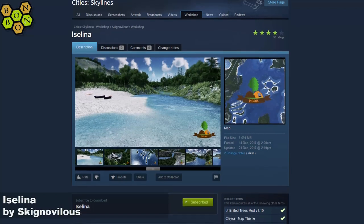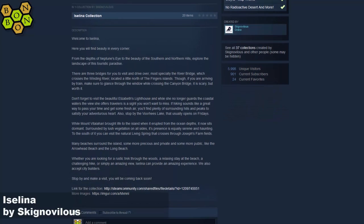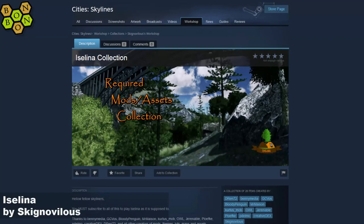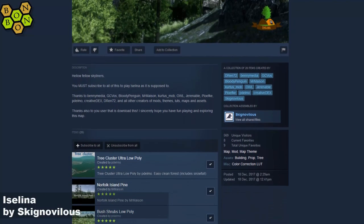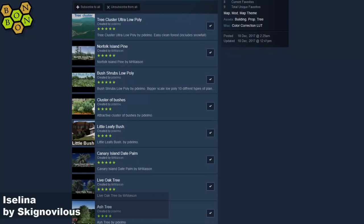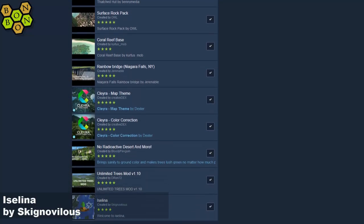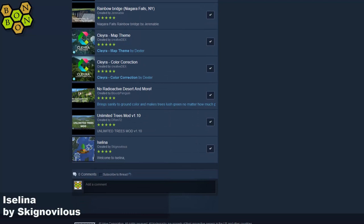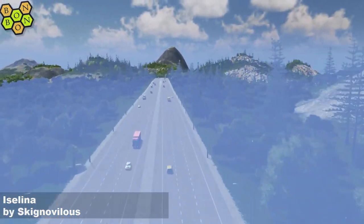If we head off to the workshop and have a little look at what we need — it does say Unlimited Trees mod, Clayra, and no radioactive desert and more, and there is a collection. Do read the description, it's very entertaining. I just need to say it's been brought to my attention that the Unlimited Trees mod is currently not working. I'm not entirely sure if it's ever going to be fixed. But it hasn't affected Eilena that I can tell — it does seem to have a full complement of trees with no patchy areas missing anything.